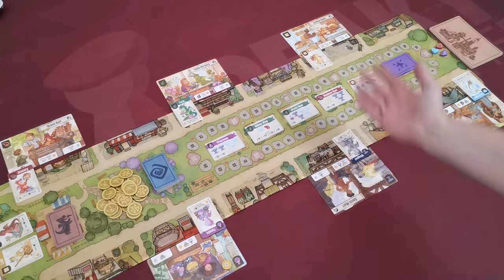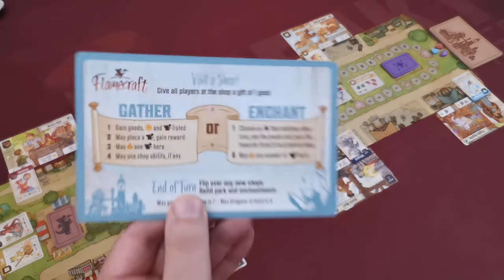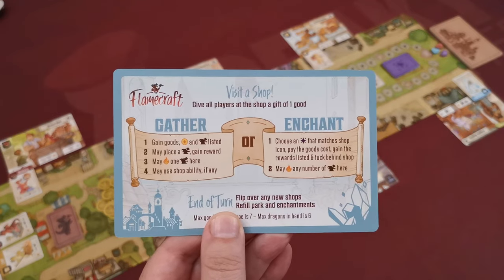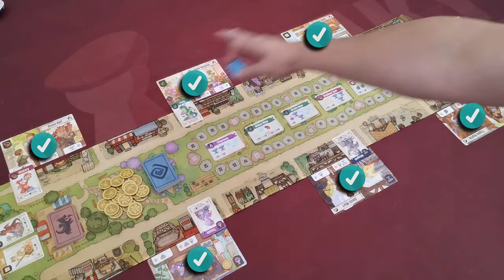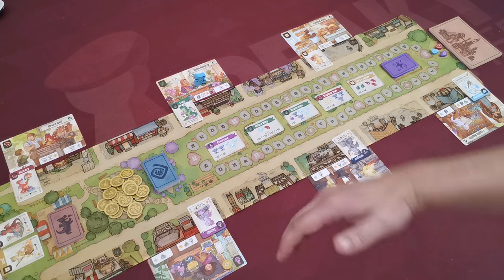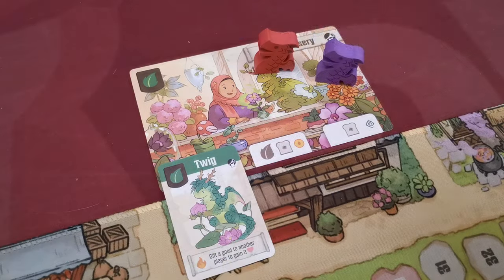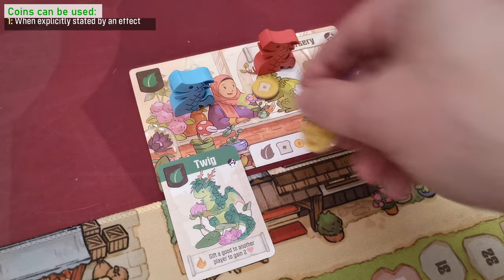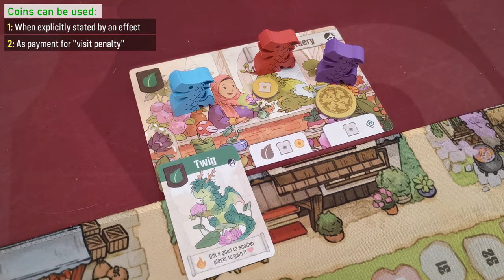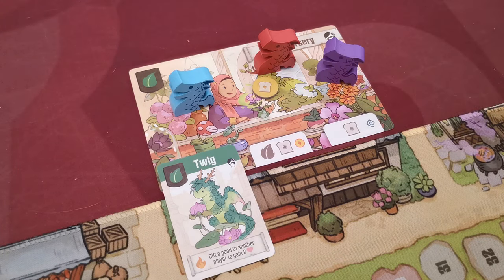Starting with the first player and continuing clockwise, players alternate turns until the end of the game is triggered. All players have a player aid describing everything they can do on their turn. At the beginning of your turn you must visit a shop by placing your marker onto any shop on the board. From your second turn onward you must always visit a different shop. If the shop you visit is already occupied by other players, you must pay each of them either a good of your choice or one coin. Note that each coin is worth one reputation point at game end.